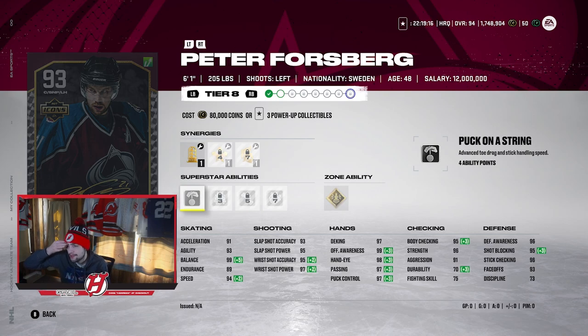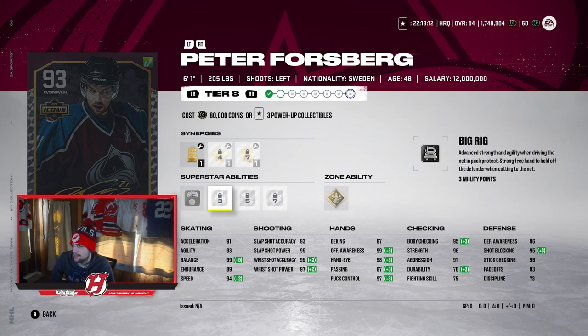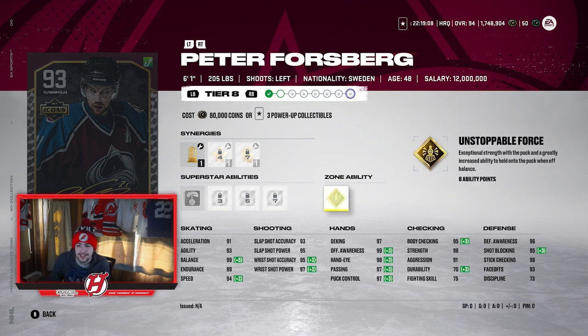He's got great skating — 91 Excel — good shooting at 93, 95, 95, 97. He's got Puck on a String, Big Rig, Ankle Breaker, No Contest, and Gold Unsolvable Force, which is really awesome. Unsolvable Force gold is super good, so I really like that on Forsberg a lot. I think Forsberg definitely fits the category of being an endgame icon. That's Peter Forsberg — I think he's awesome.